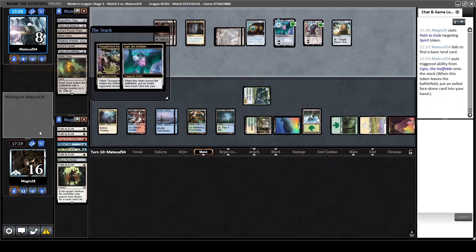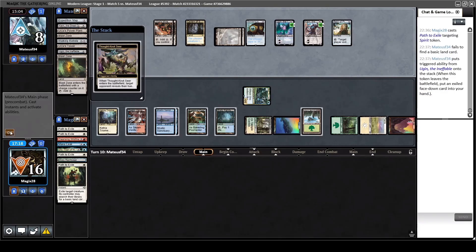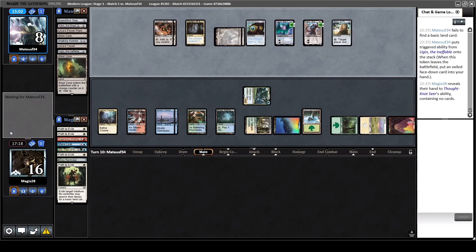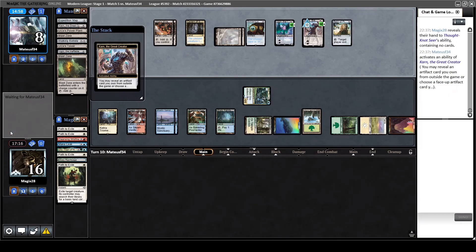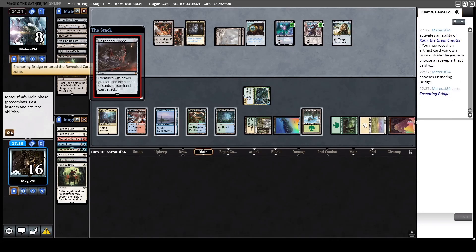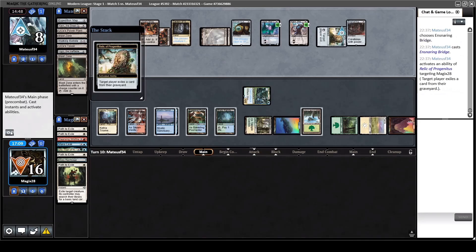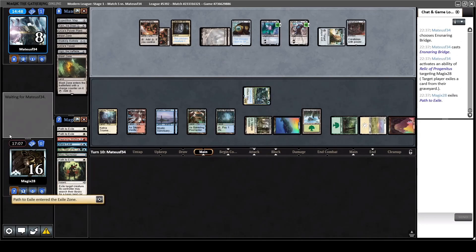Field of the Dead would be a way to pressure these planeswalkers. On the bright side we have enough lands against Sundering Titan, but that is still a headache since we have used all of our Path to Exiles. What will the Karn grab? It doesn't have any blockers here - so yeah, it's an Ensnaring Bridge, so we can no longer attack with Uro. He can cast that for one mana because of the static ability of the Ugin.